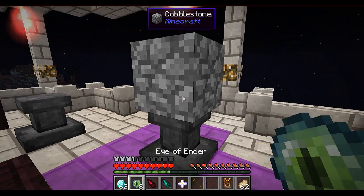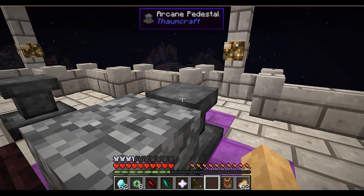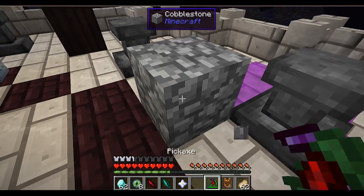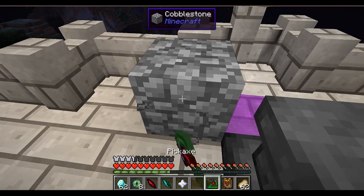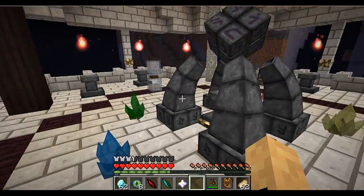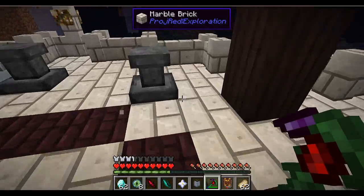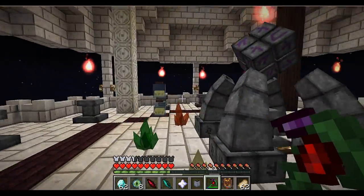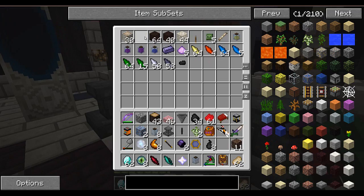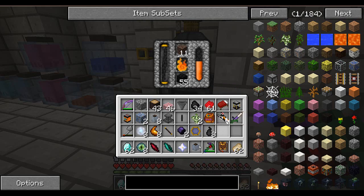So let's get rid of this flux here - pickaxe. Yeah, that's what I wanted to do. There we go. I need some more spiritus, let's grab some of that. I should get more than one worth, because if you have extra it's always better. I do have soul sand, so I'm just gonna throw all that in and let it cook up.